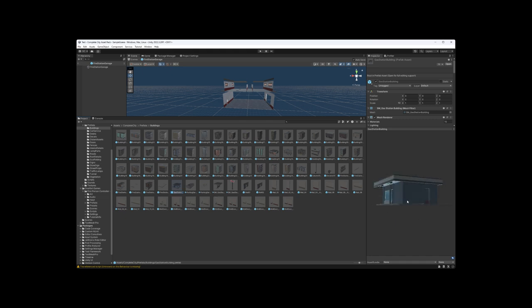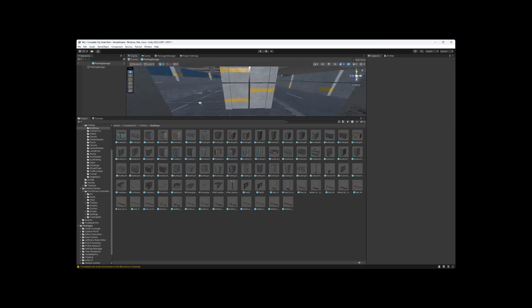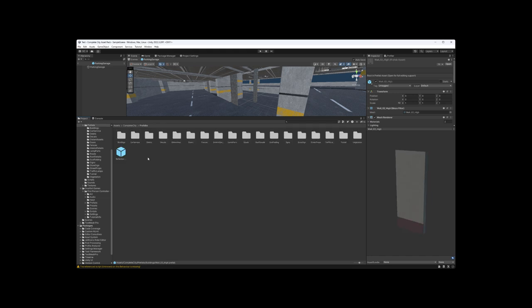Here's that gas station we popped inside of earlier, and here's that parking structure. So you can see all those scaffolding items that were in the parking structure are actually listed right here as separate prefabs. You've got your individual gas pumps, the side pieces, and the interior pieces. That's all the prefabs — a lot of them. I actually think you get more than your value's worth in those individual prefabs in this asset.